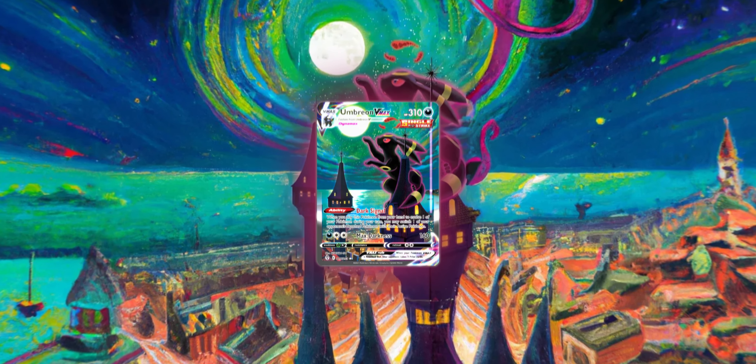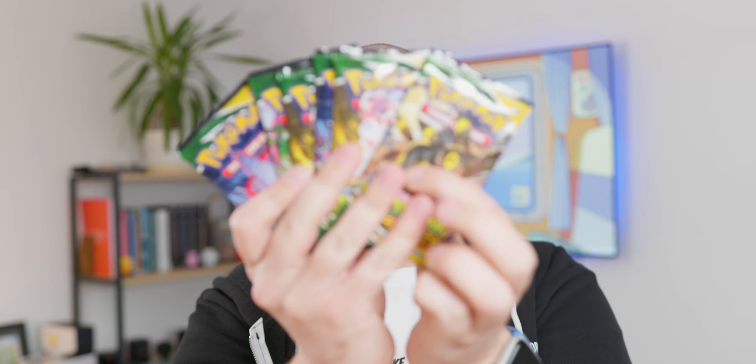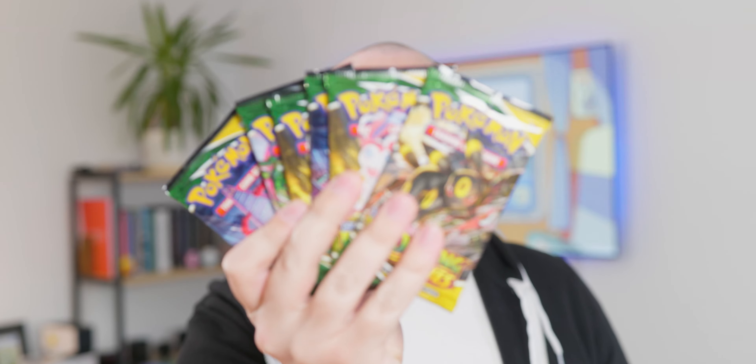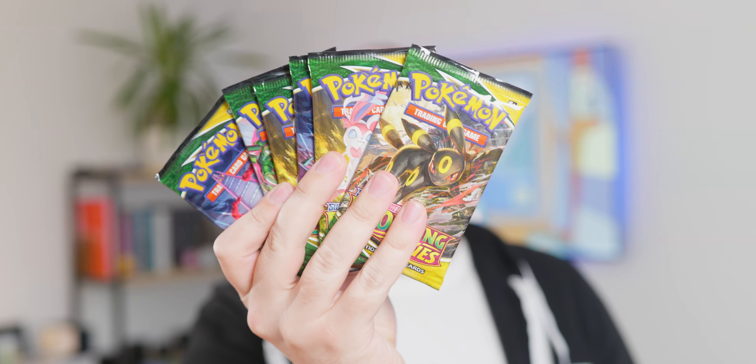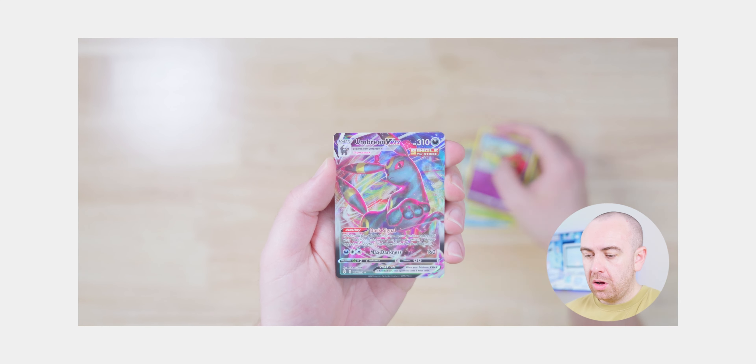Hey everybody, I'm Damien, this is Austin Canto, and this is episode 3 of Chasing Umbreon. I have 6 more packets of Evolving Skies to open. I'm hoping we're going to have success this time. We had a close call in the previous episode — go check that out if you haven't already done so. Let's go over to the desk, let's get these open and see if we can get closer to pulling that all-important card.